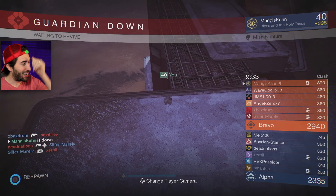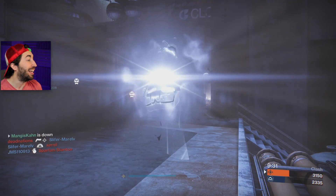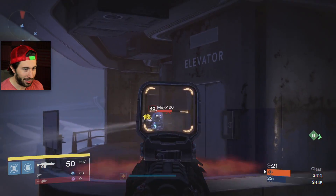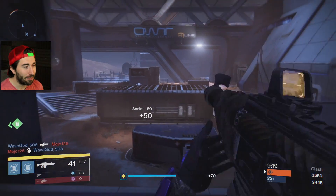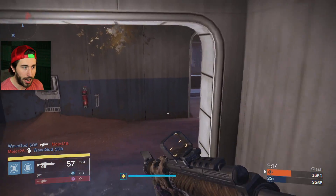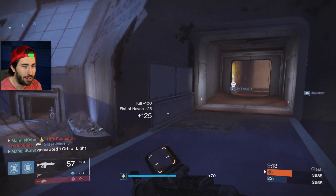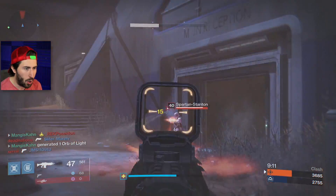I tried to just start Titan skating out and I just horribly failed. Every time I'm around someone, I swear, a team fire happens. And yes, we are going to fist and panic one person because that is how we're going to roll today.